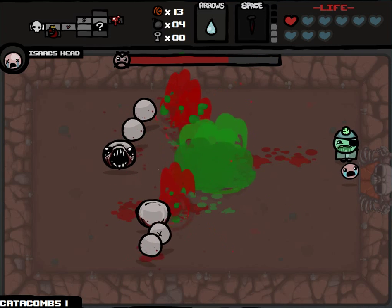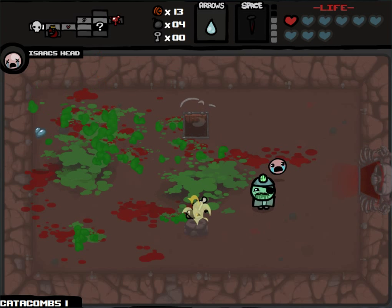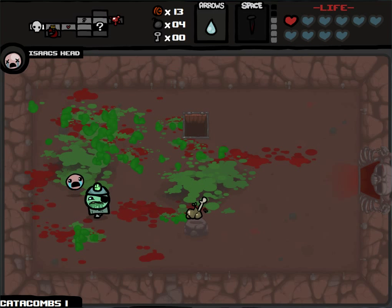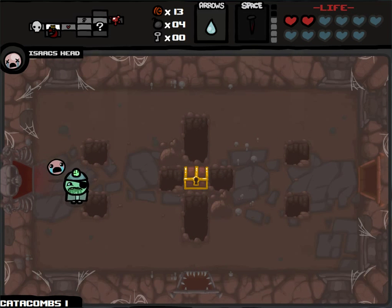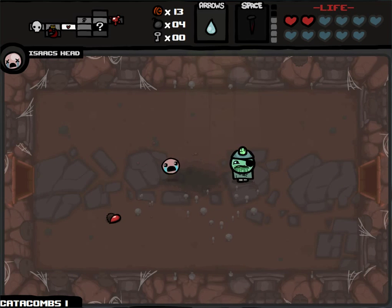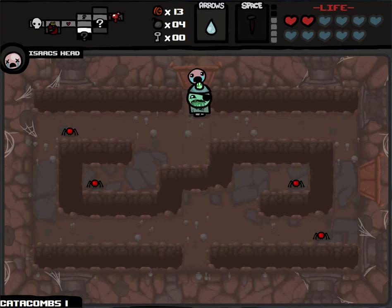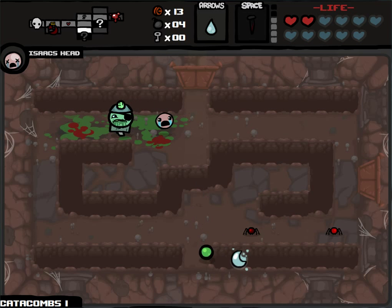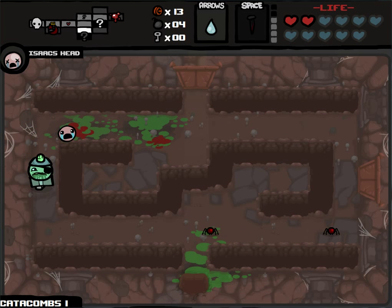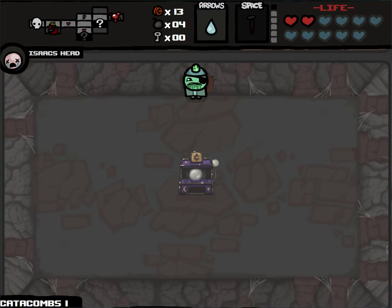The Holo should be super easy, especially because it's not a champion. We get another soul heart — I don't know why we're having such incredible luck with that. We also get a health up, so everything's going really, really well. Ipecac hasn't had the time to cause a really terrible room yet. We haven't done that much damage to ourselves. Here we have the top secret room — and yes, I did intentionally leave out the article. So don't get on my case, any of you grammar Nazis.